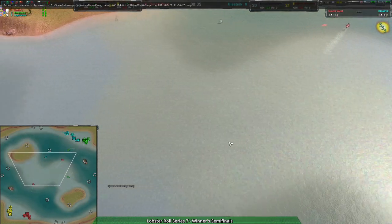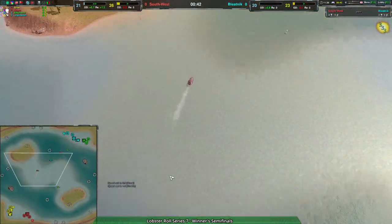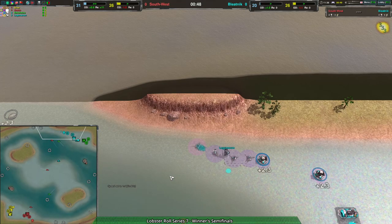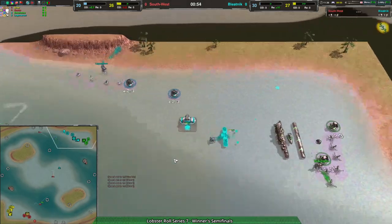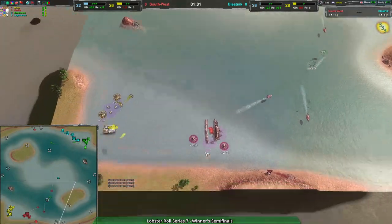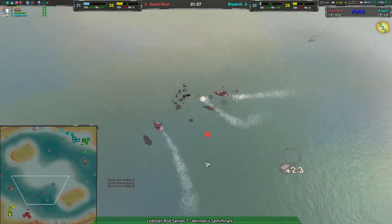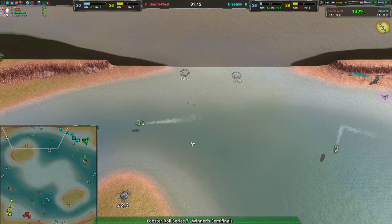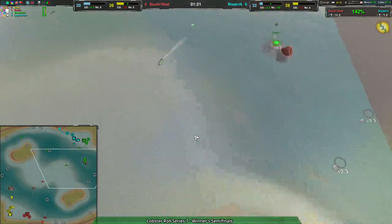Someone lowered the speed - that must have been a misclick, that shouldn't be allowed to happen. Crow is in a moderator role... I'm getting distracted by technical details, that doesn't matter right now. I don't know why Crow is messing with speed - they should not do that. That should honestly be a DQ-able thing if you mess with speed. Anyway, back to the match: Bleatnik is expanding kind of slowly, entirely based on commanders.